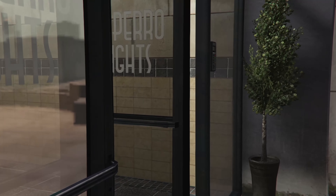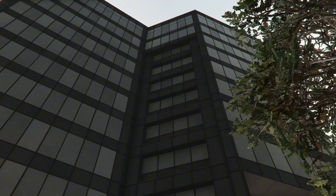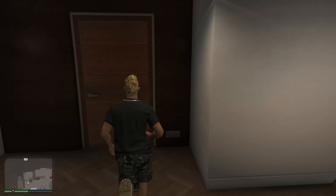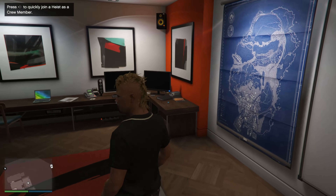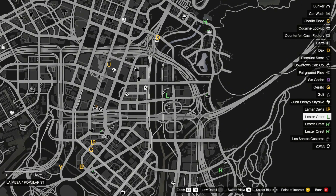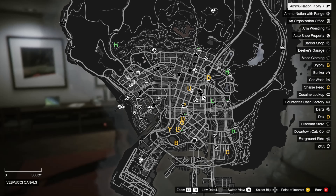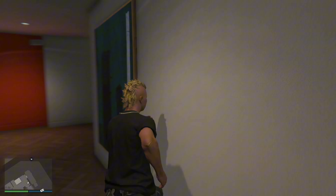I'm not really too sure what we need to do in order to start the heist. All I know is that you need to own a high-end apartment to do it. I think the planning room is in here — yeah, that's good. I think we just quickly join the heist as a crew member. Actually, never mind — we need to go over to Lester next, which I probably should have figured out. Now we need to go over to Lester.